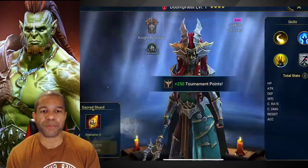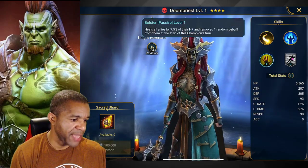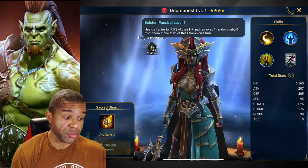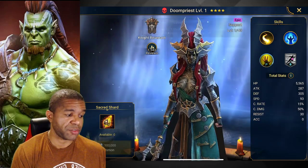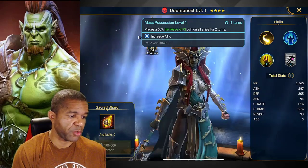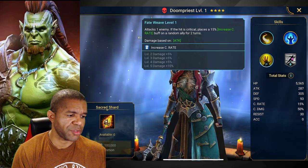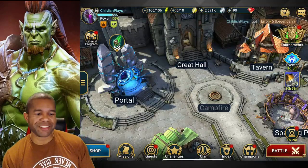Last but not least — Doom Priest. This one has a passive that heals all allies by 7% of their HP and removes one random debuff at the start of this champion's turn. That is pretty OP considering it's a passive and happens every single turn. Plus a 50% attack buff for all allies, and if the attack is critical, a 15% critical rate buff on a random ally. I like Doom Priest — that one's pretty good. The summoning session overall was amazing!